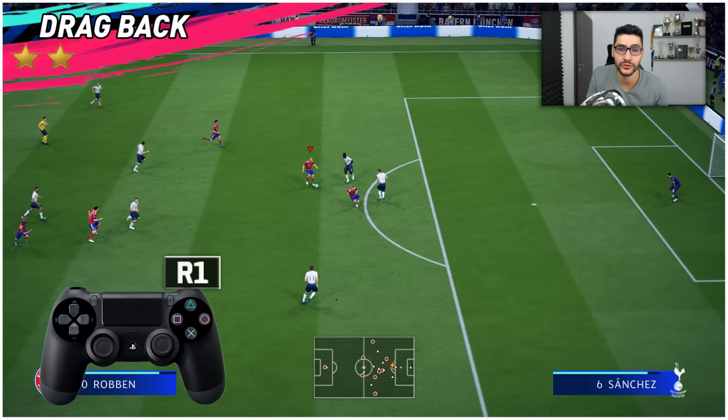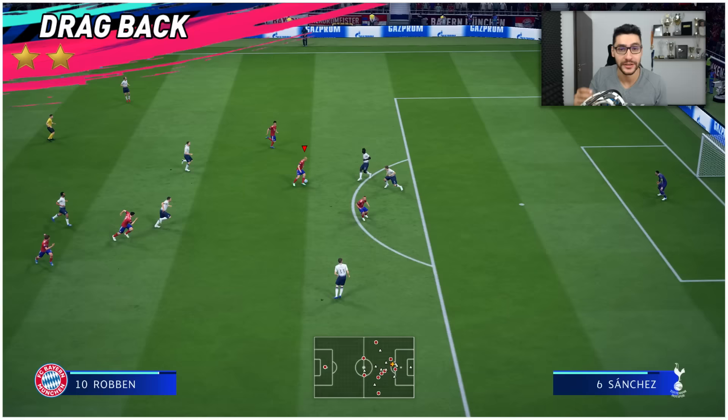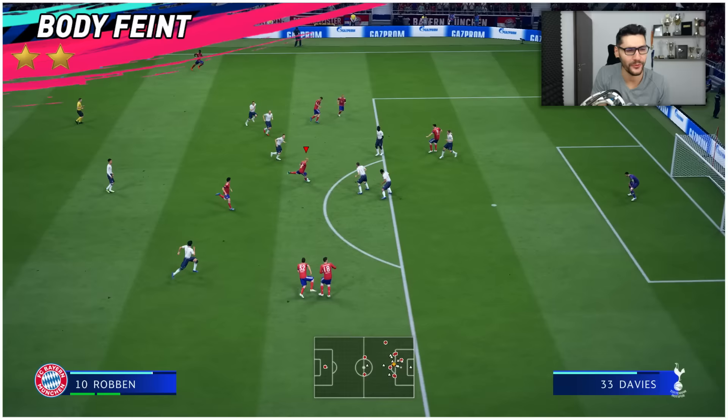Number two, we've got the Drag Back — a fantastic, very versatile and easy-to-perform move. All you have to do is press and hold R1 on PlayStation or RB on Xbox One, and at the same time move the left analog towards the back of the player. When you reach half of the motion, you can also move the left analog left or right to do an advanced drag back — more on that in the individual tutorial.